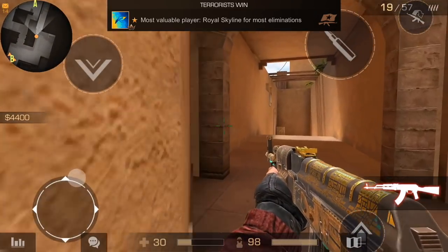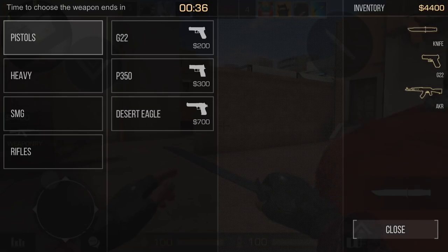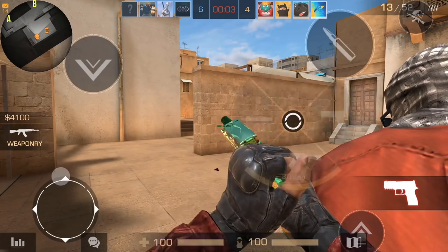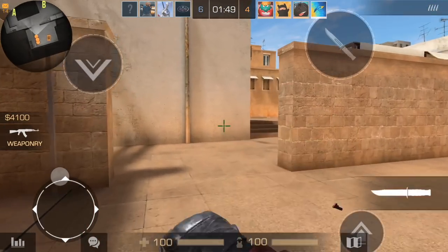Maybe he rotated from mid. I really want to try out this boost spot. Would love to find some friends to hop into a lobby with. Here he is — he took so long to rotate. Maybe he thought it was A site. He had a shotgun. We're not gonna try sniping until we start winning. Can't even afford a sniper — let's get our P250 secondary.